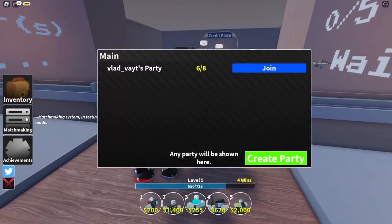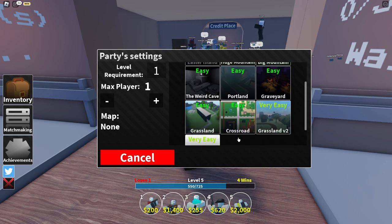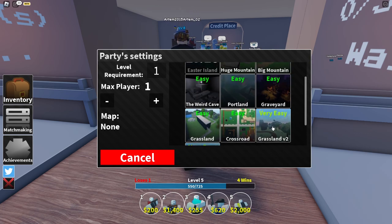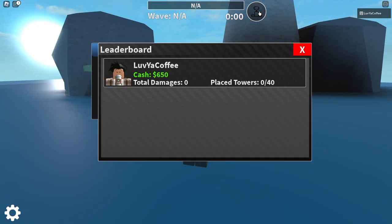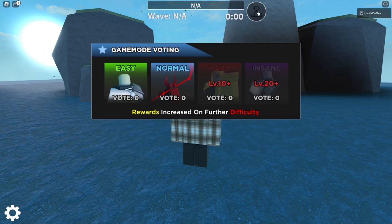I think you can come here to matchmaking and create your own party, so that's what we're gonna do - just create our own party. We'll go to an easy map. It's very easy, perfect, that's what I need. We'll go ahead and start it. I have a few towers unlocked. There's an in-game leaderboard button - that's pretty cool - showing cash, total damage, and place towers.